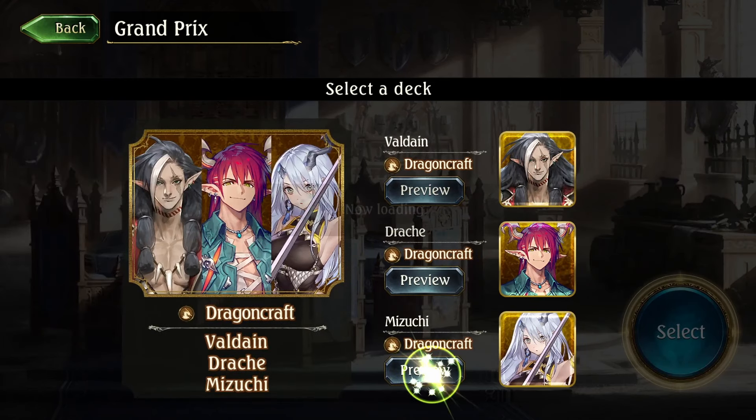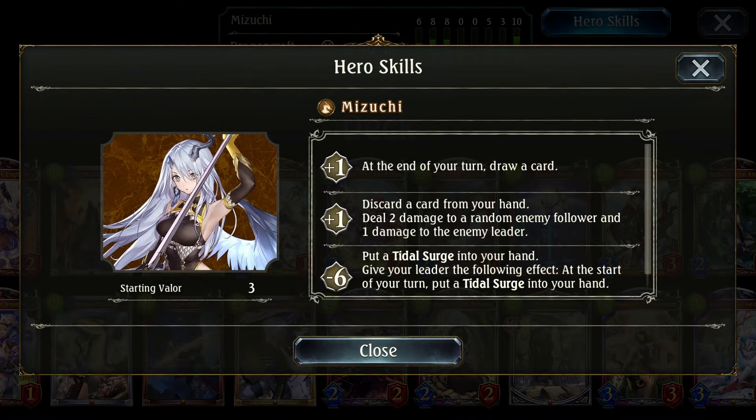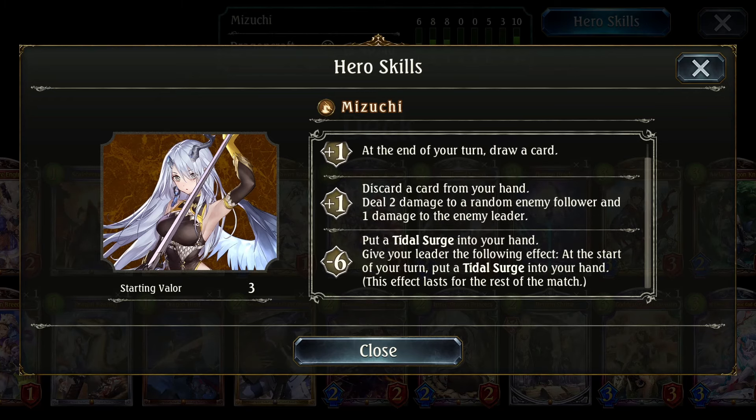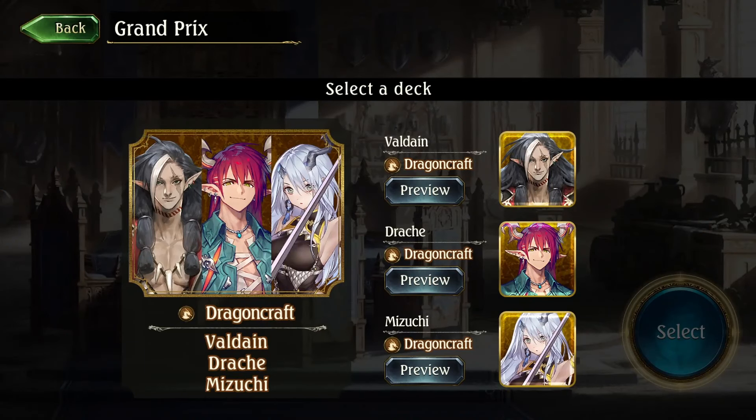You've got to play Jerry, right? We've got to try out Jerry, so it looks like she's Highlander with Jerry. Her skills: you can draw a card, you can discard a card to deal two damage, or you can put Tidal Surge. Notably, Tidal Surge can stack so even if you have Tidal Surge she can give you another one. So yeah, we're just going to go ahead and pick Mizuchi here and see how this goes.